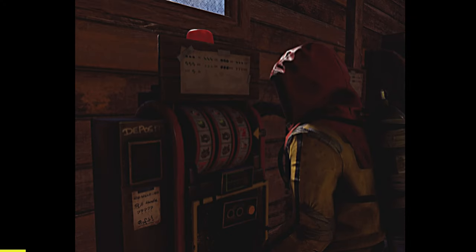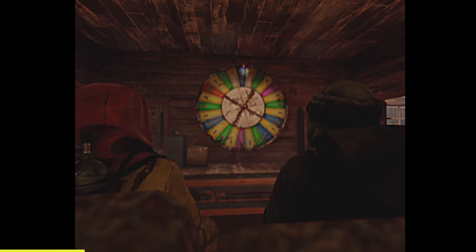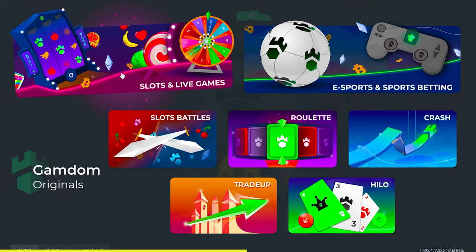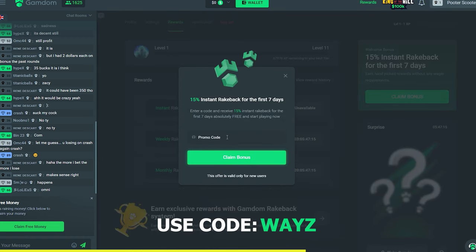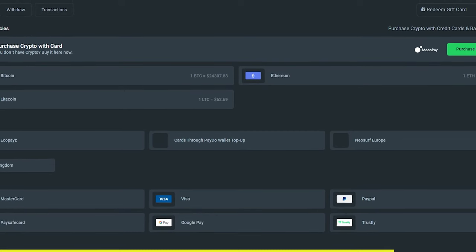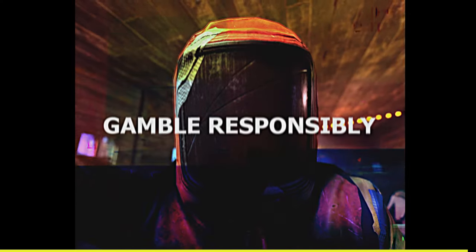Have you been winning big at the bandit camp's roulette and slot machines but now want to win something more than just scrap? If you're 18 years or older, go check out today's sponsor Gamdom, where you can play dozens of games including roulette, crash, sports betting, slots, and a bunch more. Enter affiliate code WAYZ or use the link in the description to get 15% rakeback for a whole week. Gamdom also offers a wide variety of deposit and withdrawal methods. Good luck and gamble responsibly.